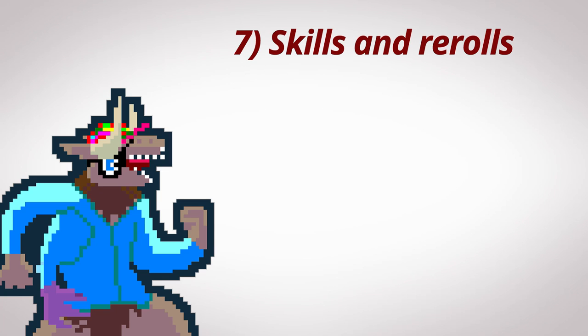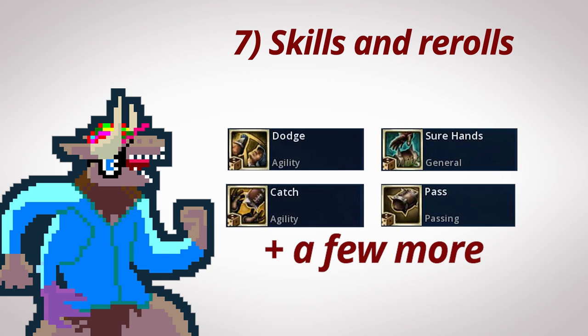Rule number seven: be aware of what skills give your players an automatic reroll. There are a few skills in the game that, rather than using a reroll when you fail an action, automatically reroll the action. These include Dodge, which lets you reroll a dodge; Sure Hands, which lets you reroll a pickup attempt; Catch, which lets you reroll a catch; Pass, which lets you reroll a pass; and so on. Try and keep track of them, because it's going to help you better spend the few general rerolls you have. You can tell if a skill is that type by looking at the icon — it has a golden border. Those are reroll skills. Keep track of them.